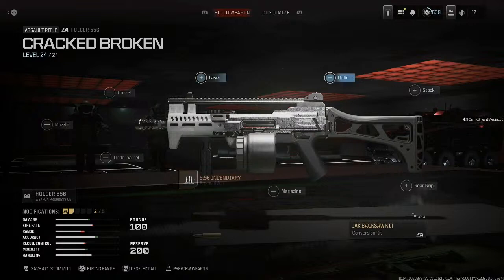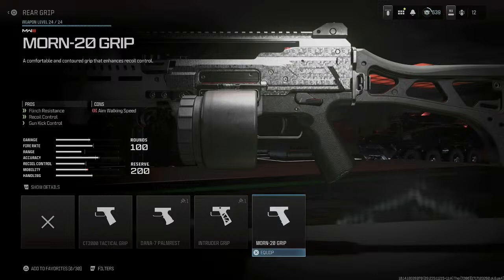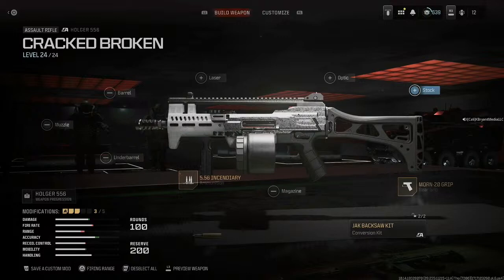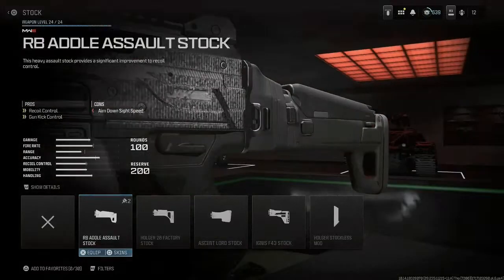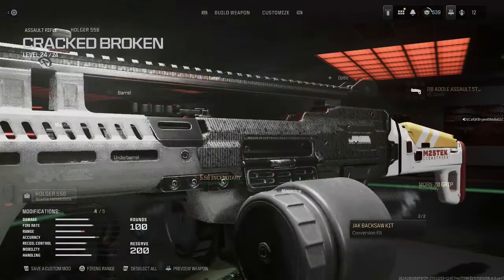I don't care what optic you use. Let's go to the grip — the Mourn 20, there's your grip. The stock: the RB Adult. Put the skin on it if you want — the heavy machine skin if you got it.